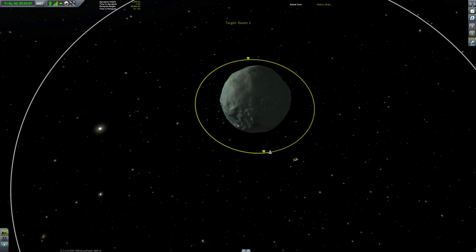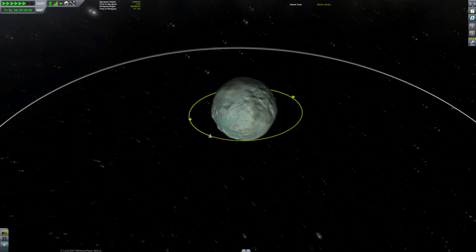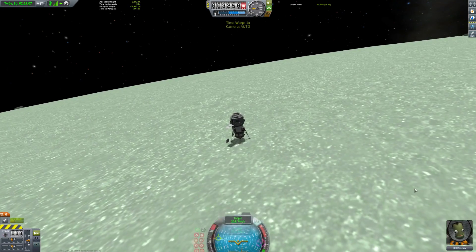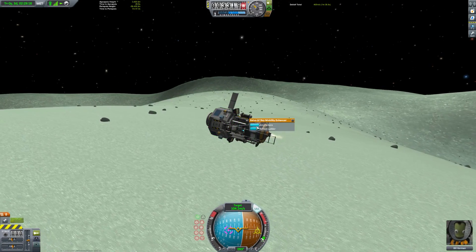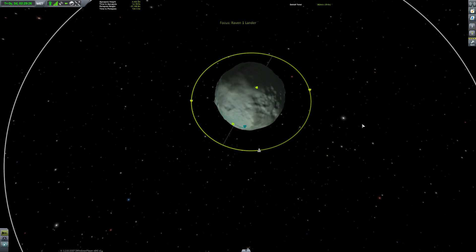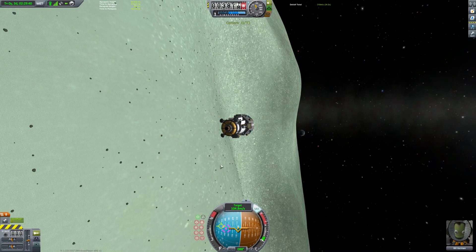For the video I'm going to warp so we're launching during the day. Because this is Minmus, we're going to be launching with our target slightly ahead of us. On Kerbin you'd launch with the target slightly behind you because it takes a very long time to get off the launch pad, through the atmosphere, and into orbit — by then the orbiting ship has shot far ahead. But on Minmus there's no atmosphere, so you get to high velocity very quickly. Our orbital trajectory will be inside the target orbit, so we'll be going faster — meaning we need the target slightly ahead of us.